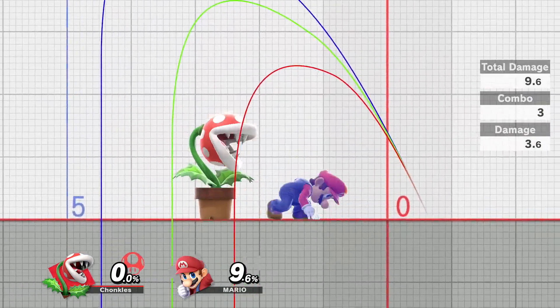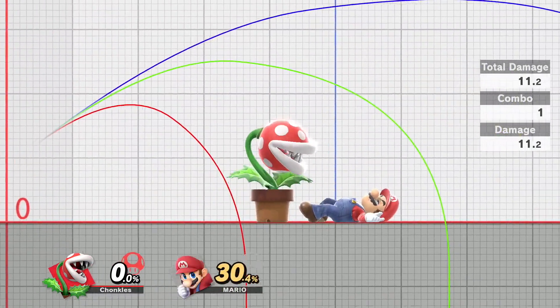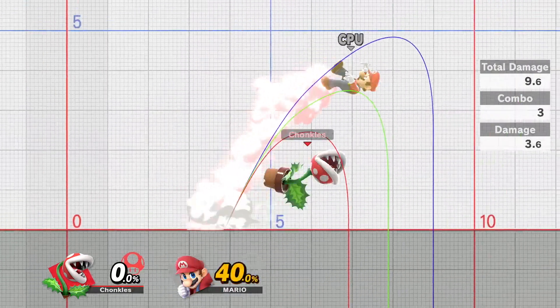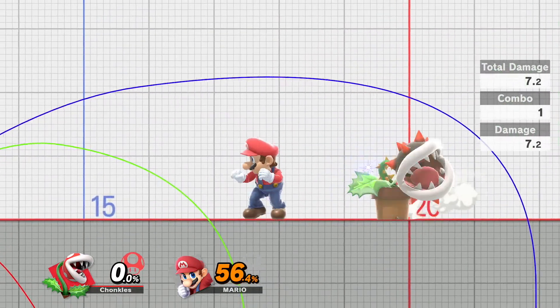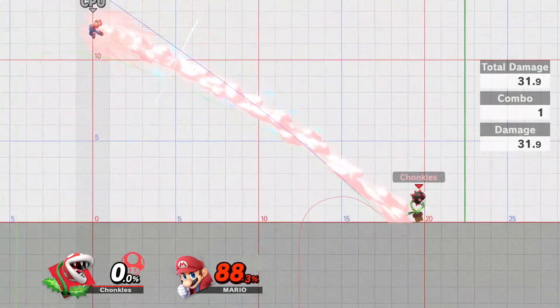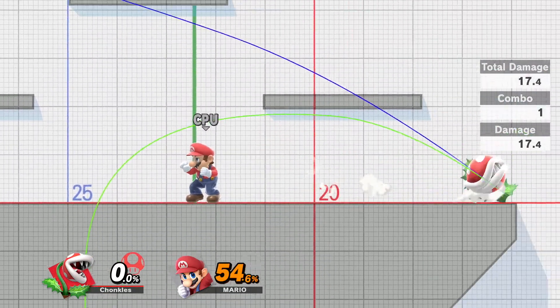That down throw is cool. And we got the forward smash based on those guys from Mario Galaxy. Okay, we gotta try the specials out.